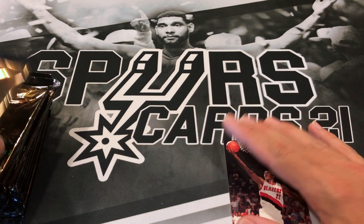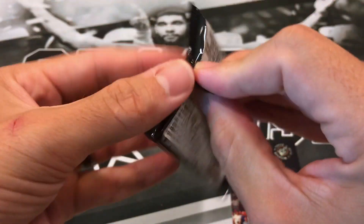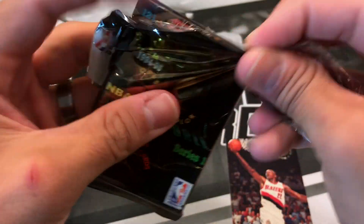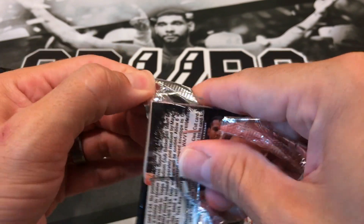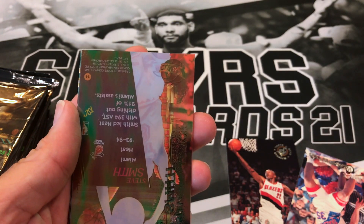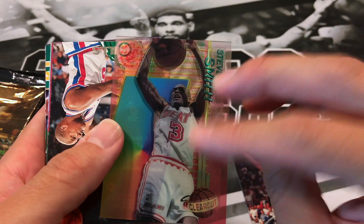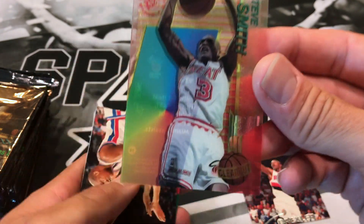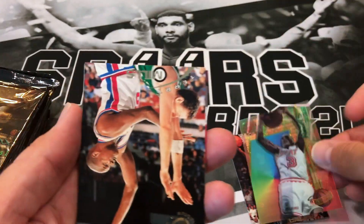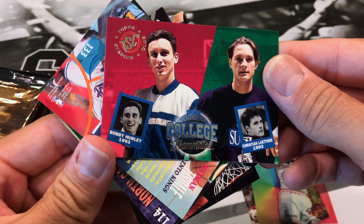Let me move the base cards out of the way and stick with the highlights. Pack number two — these packs are a little tough to open. We got Jeff Malone, a Clarence Weatherspoon. Looks like we got a Clear Cut of Steve Smith — check that out. A Terry Mills. Duke Blue Devils of Christian Laettner and Bobby Hurley.